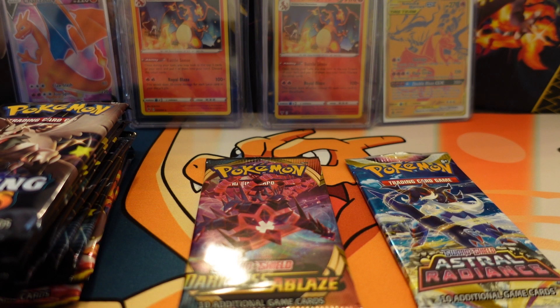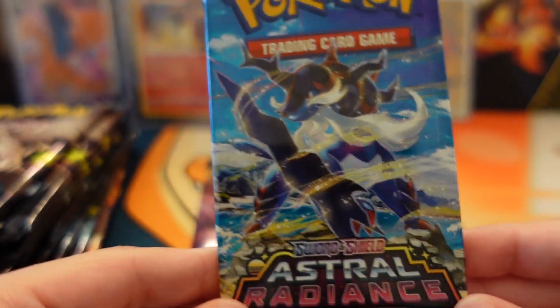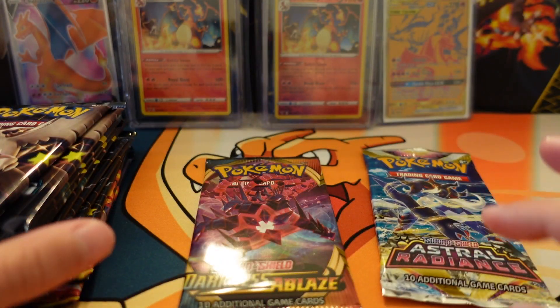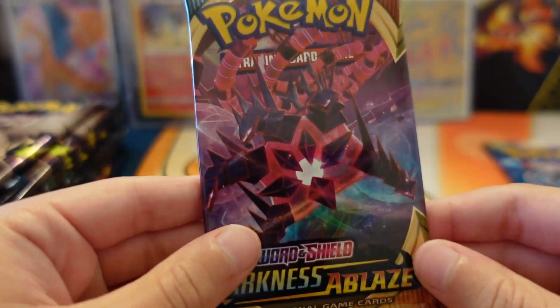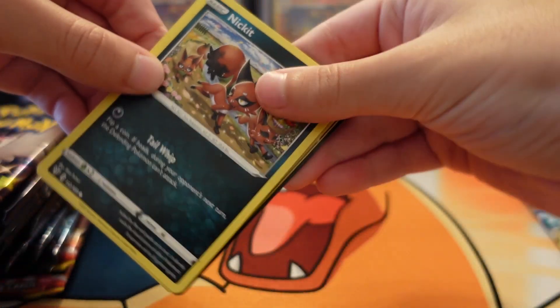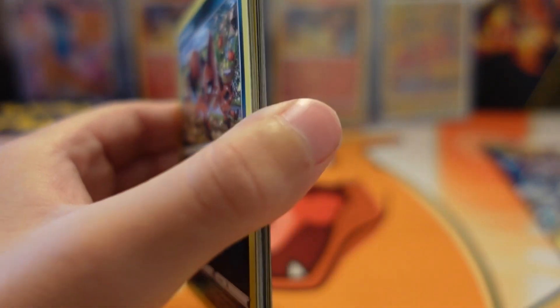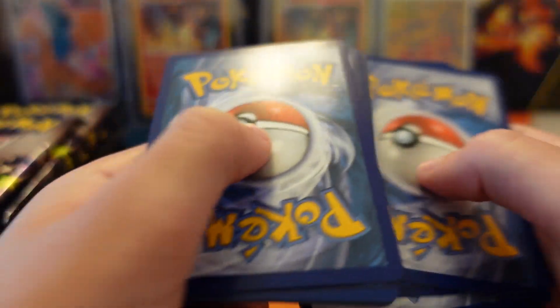Okay, so I got all the packs out of the Shining Fates Elite Trainer Box and the Astral Radiance out. First I'm going to start off with some Darkness of Blaze right here. I really want to pull the Charizard — this was the only pack at Walmart. Hopefully we can pull the Charizard V-Max.